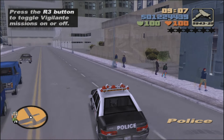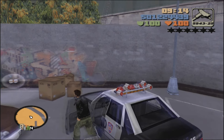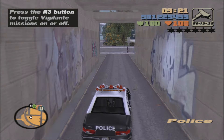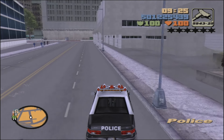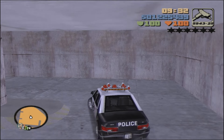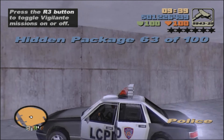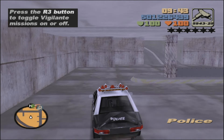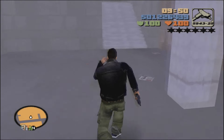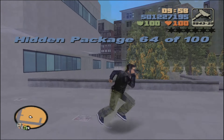Then out of that, make a right into this whole back lot area — I think there's like Liberty Tree offices — and in the parking lot will be package number 62. Head back out to the road, make a right, then drift right into this hidden underground parking lot. All the way to the south, behind the central wall, is package number 63. Head back out, and when you get to the top, get out of the vehicle, go up the stairs, and do a couple of hops to get package number 64.